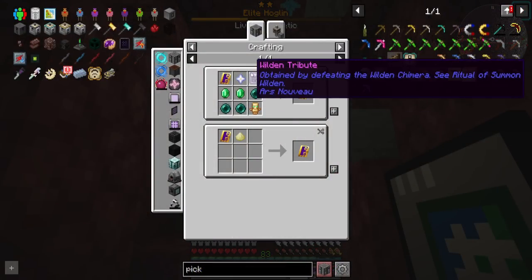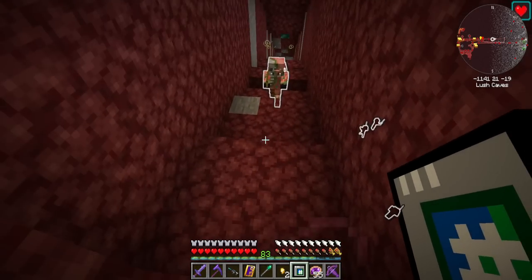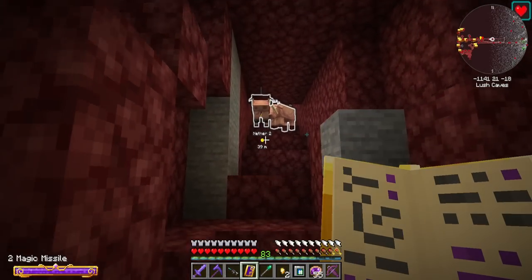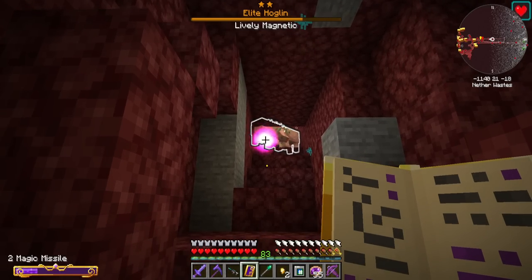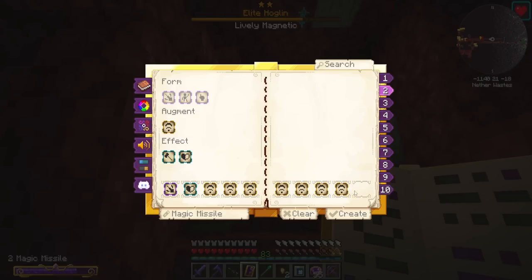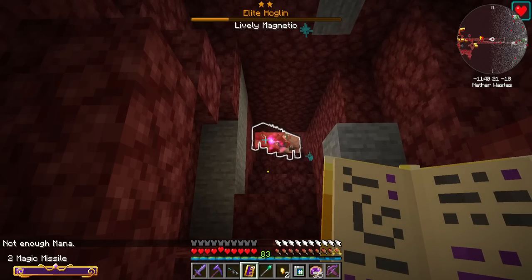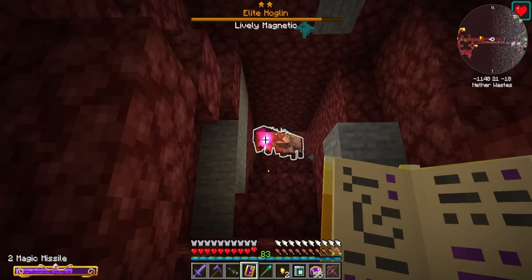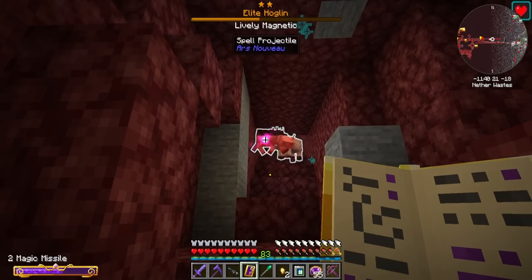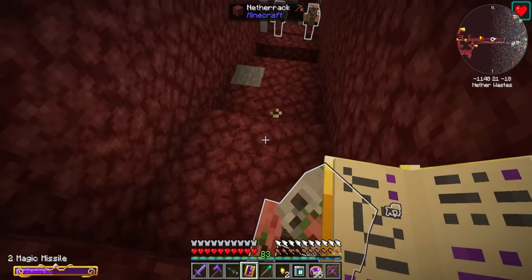I didn't upgrade my spell book — I need to do that. For that I need a Wilden Tribute, obtained by defeating the Wilden Chimera. Maybe I change this up a little bit, because at the moment it's a little too expensive — I can't shoot it as fast as I'd like. Let's take off some of these amplifies and try again. My mana can still just drop really fast. Let's try three amplifies and see how that goes. That's better — I like that.